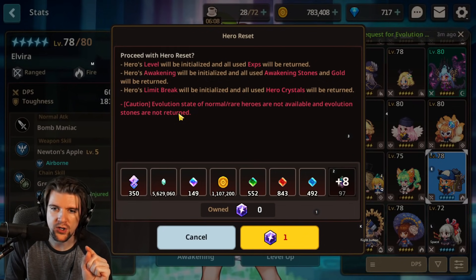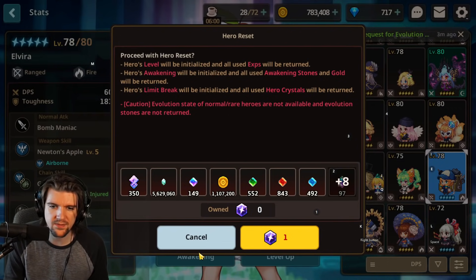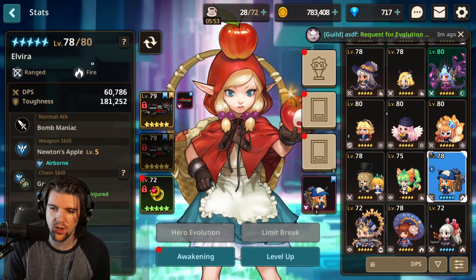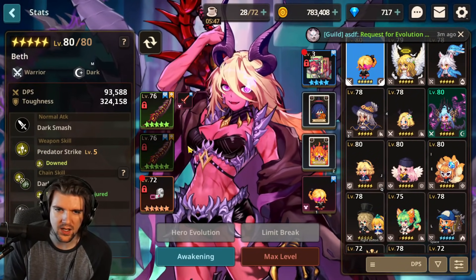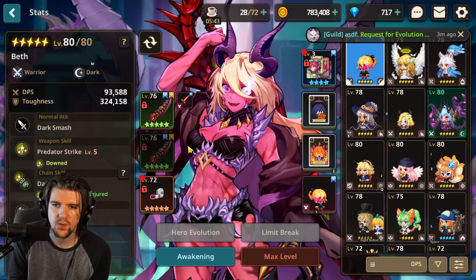For example, if I wanted to reset Elvira I only get 350 — just the hero crystals from the limit break, that's it. The evolution stones are not returned for normal and rare heroes; caution: evolution state of normal and rare heroes is not available. Even characters you don't use that much — two stars do get used once you start raiding to fill out teams.